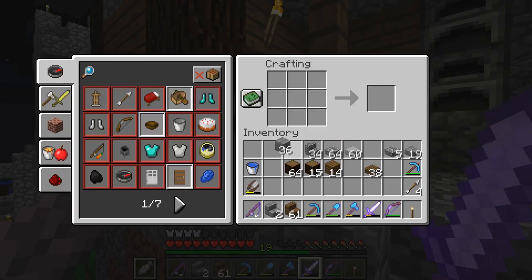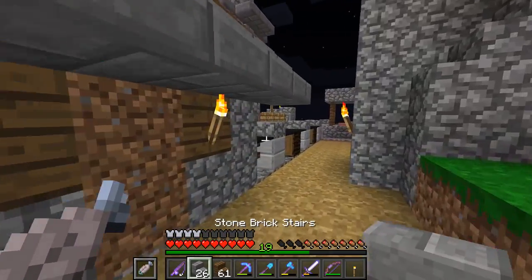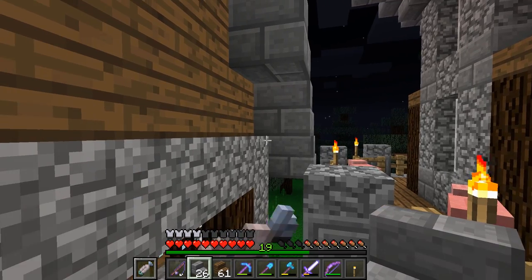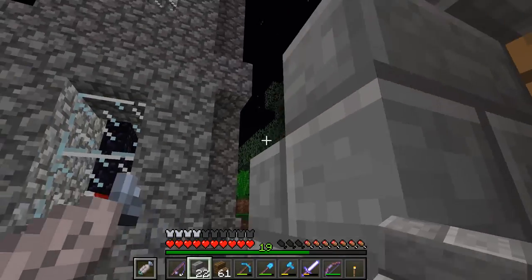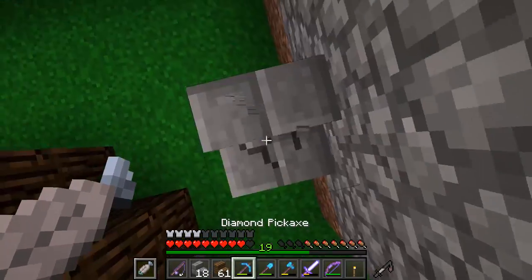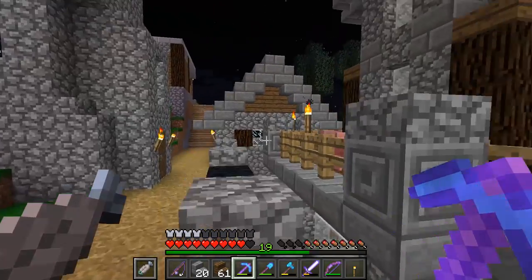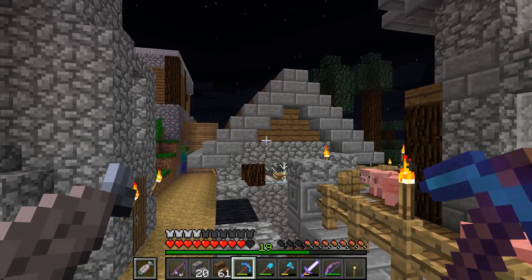Let's go and get the rest of the stone here, convert it all into stone brick stairs as well, and we'll do the exact same over this side. And then we've got to do the same here. All right, I'm going to have to build my way up to it. Let's have a look at it now from just back here. Yeah, that's already a massive improvement on this house, isn't it?